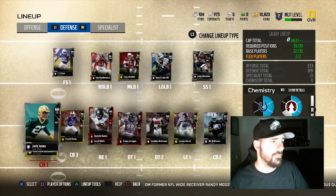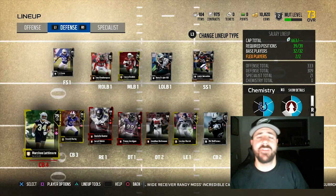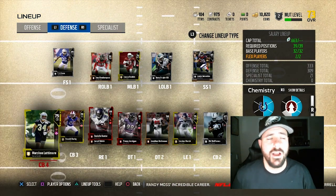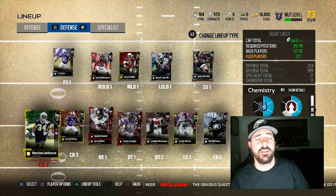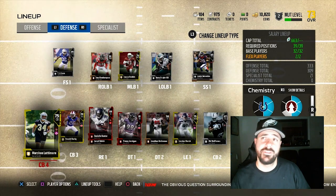I got Marshawn Lattimore and Ronald Darby to play the inside — guys that are faster, can blitz, can man cover. That's why I got those two. 87 speed for Darby and 88 speed for Lattimore. Lattimore should be on every salary cap team and every MUT team. That 88-speed corner is rare, and he's actually physical with 60-plus hit power. He should definitely be on your team.